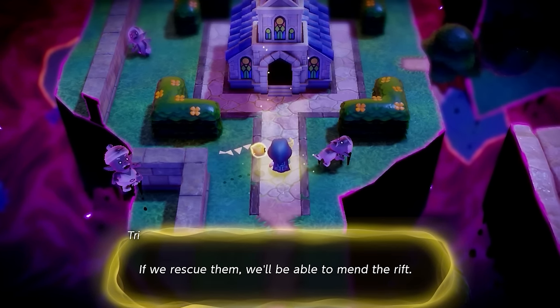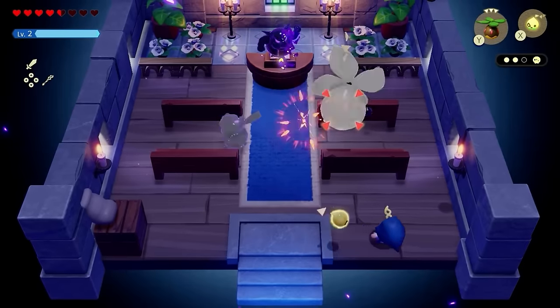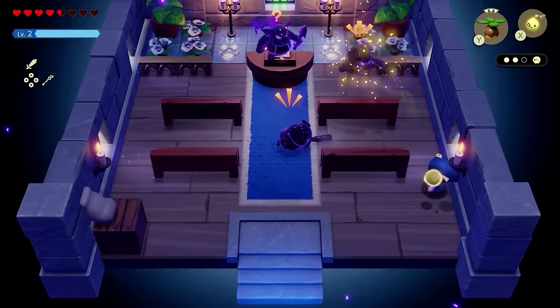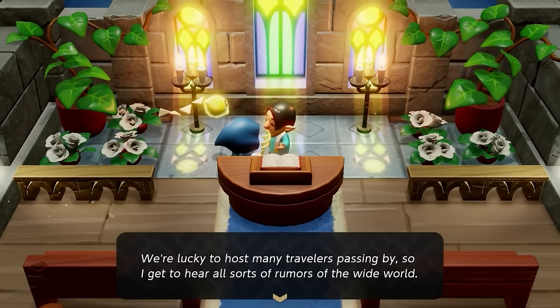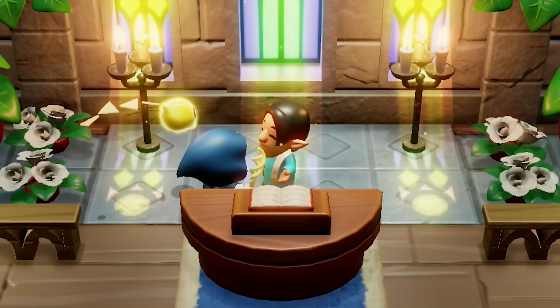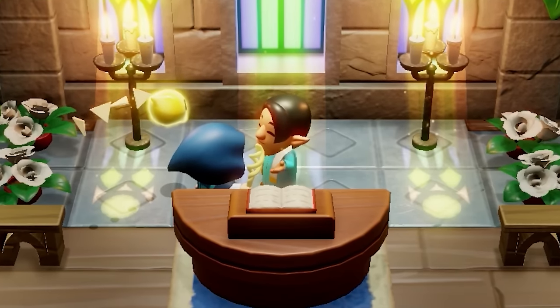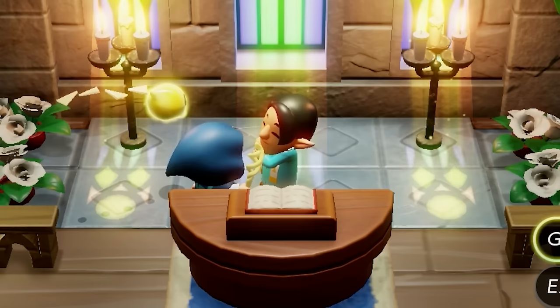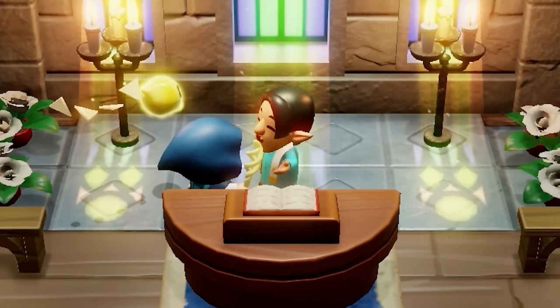Later on in the game, there's actually a church that is stuck in the rift. If you save all of Tri's friends in there, the church gets restored, and there is a specific priest inside. When you talk to the priest, you have an option to talk about a dangerous monster. The priest mentions that there are footprints in the Eternal Forest that you just have to follow — and that's a hint that happens later in the game, but luckily it actually works right at the start.